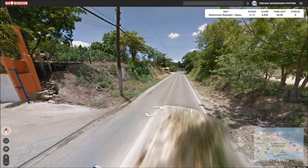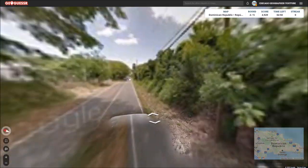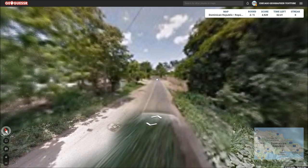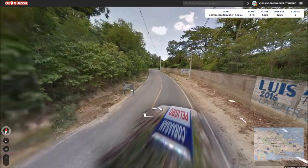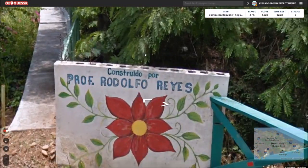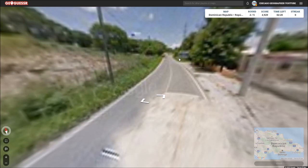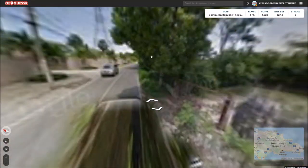Okay, next round — interesting, we're right next to a gas station. Nice and pinpointable if we can figure out where. This seems a little more hilly and a bit more remote, which would make me think we're further north in Santiago de los Caballeros. Let's follow this road and see if we can get any clues to tell us a city. There's a sign: 'Constructed for Professor Rodolfo Reyes' — maybe a university nearby, probably just a red herring.